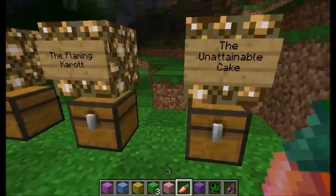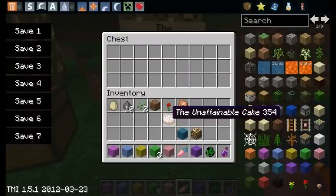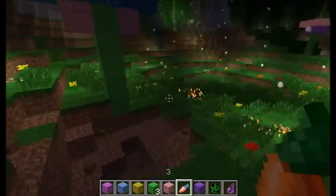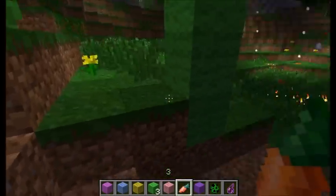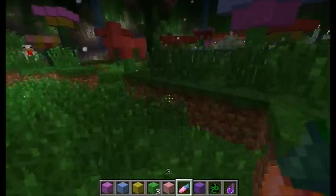And there is the final unattainable cake. There's one of these in the map — it's going to be a mini dungeon, and it's going to be nearly impossible to get. I hear Dylan likes cake, so you will probably die a whole bunch in that dungeon.